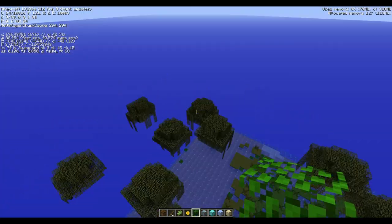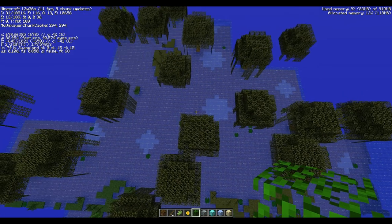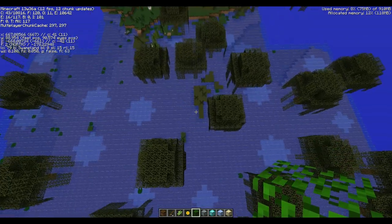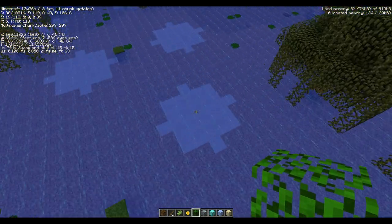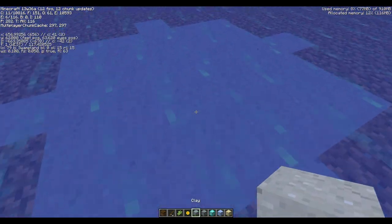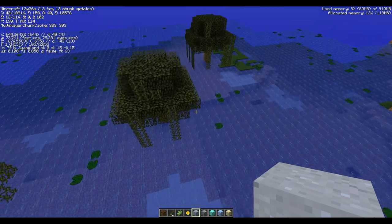That's it for this video, I hope you enjoyed it. Let's take one last look at these amazing swampland patterns in the ground. What block is that? Oh, clay — there are patterns of clay in the swampland.